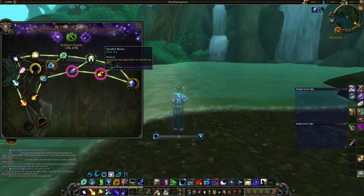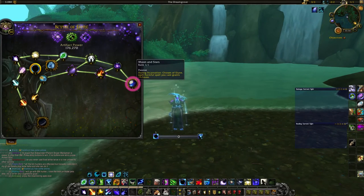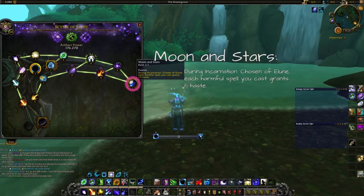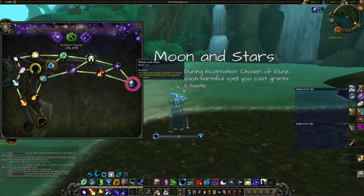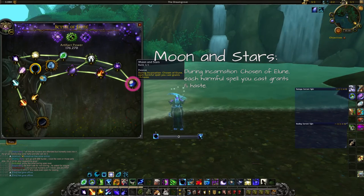After Twilight Glow and Sunfire Burns we go to the second major trait, Moon and Stars. Moon and Stars is very important for the Incarnation talent — it gives you 1% haste per spell used during Incarnation: Chosen of Elune, or 3% with Celestial Alignment. This is a huge DPS burst combined with Fury of Elune or dots rolling, and it's really good in every situation.